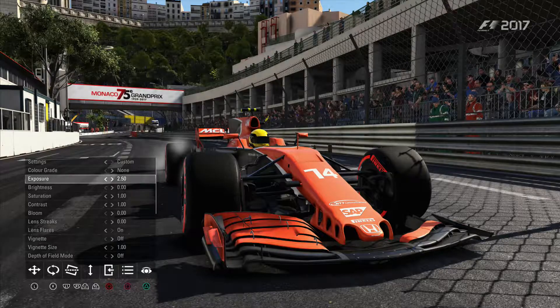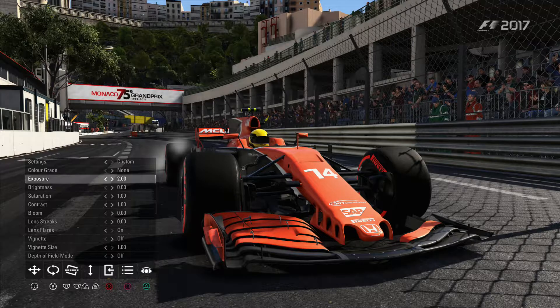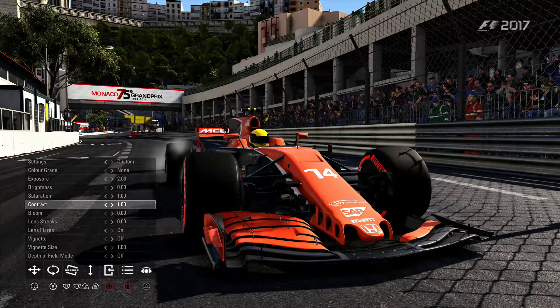Exposure basically just makes it brighter or darker. Brightness is similar — you can adjust that as well. Saturation is where you can make things more vibrant — it enhances the colours. You can make it very bland, almost the same as what the colour grade does, but it makes the colours pop. You can keep it neutral or make that orange pop up a bit more. Contrast is more to do with the darks.